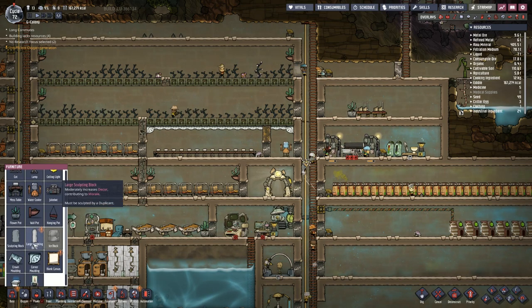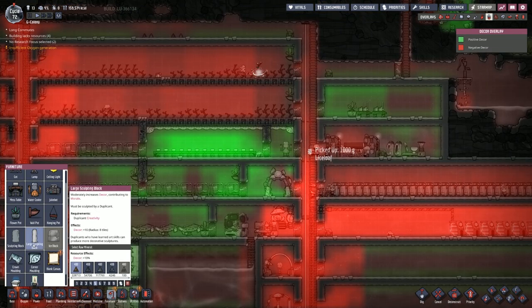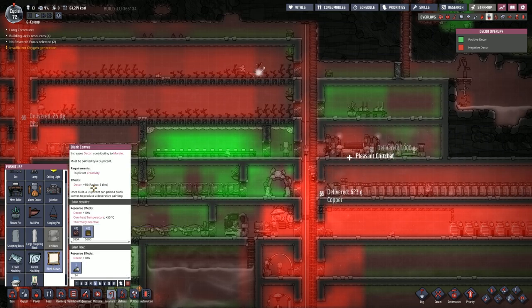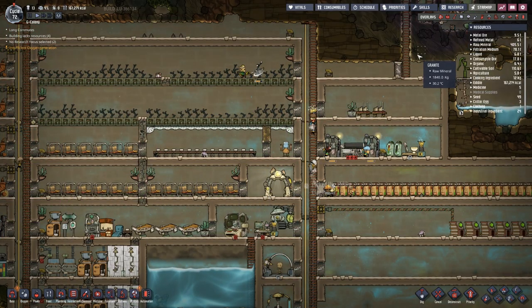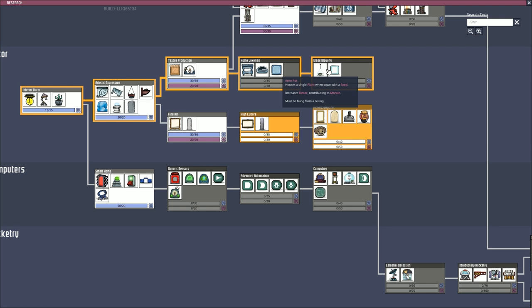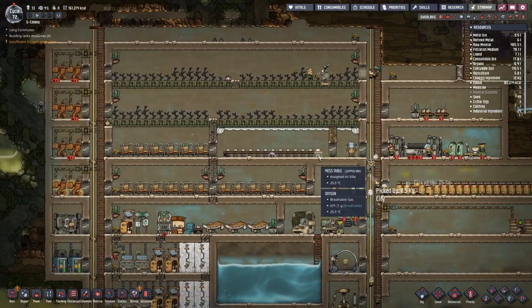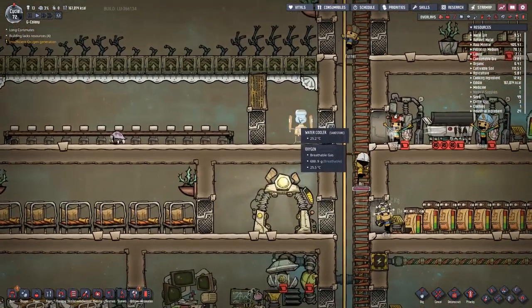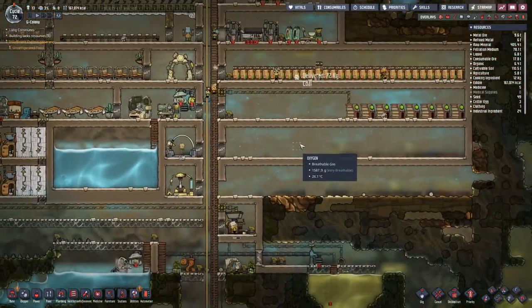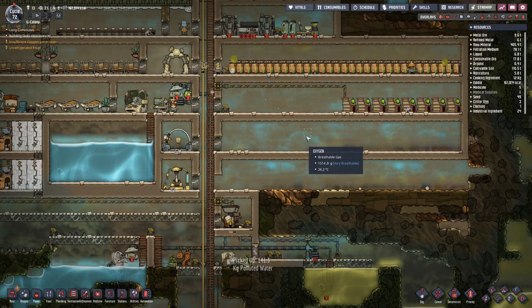Let's have a quick look and check. We've got a large sculpting block which is decor plus 10 — so we need something that's a bit better. Over to research and over to high culture, and we're going to go to Renaissance art to get this to a better room. We've also got this little room here which is a recreation area, and I think I might build a recreation area around here — but we'll see how we get on.